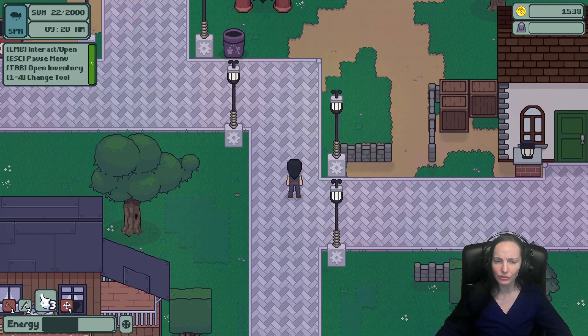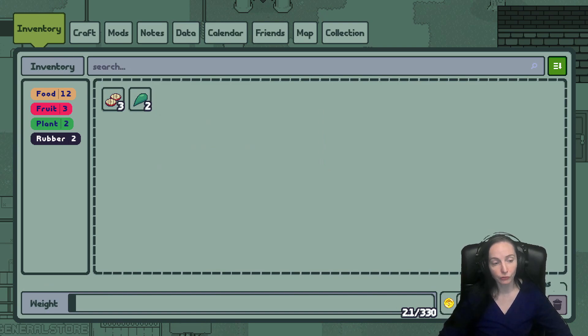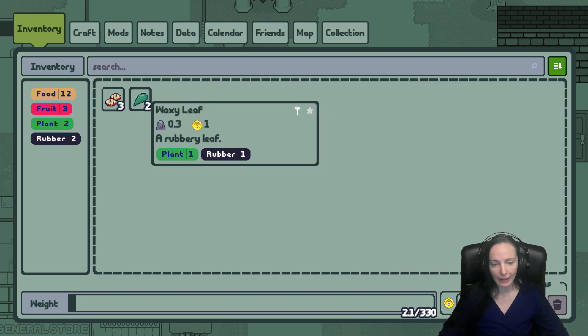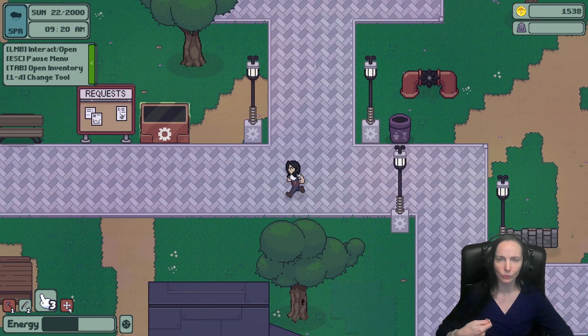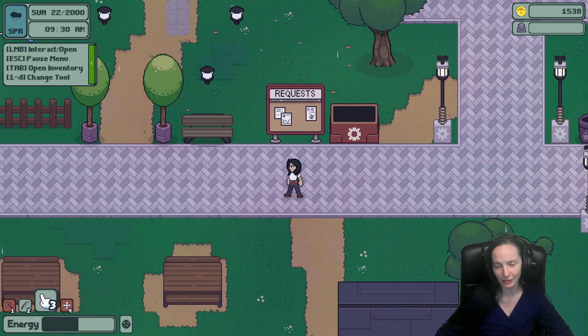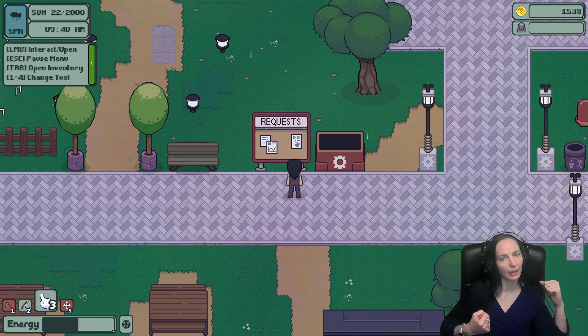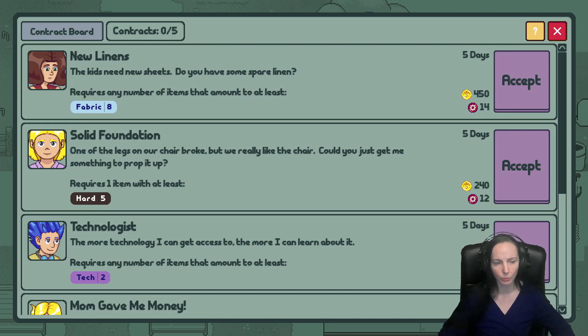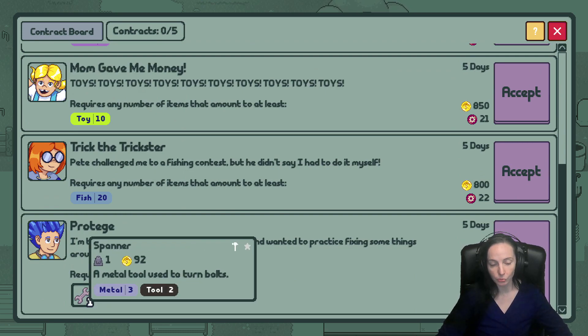There's an itemization system — my inventory says food, fruit, plant, rubber. Each item has certain attributes. Like one leaf is one plant and one rubber. Certain things take amounts like that instead of exact counts. So instead of needing nine logs, it'll be like you need fifteen points of wood type, but it might only be seven logs.